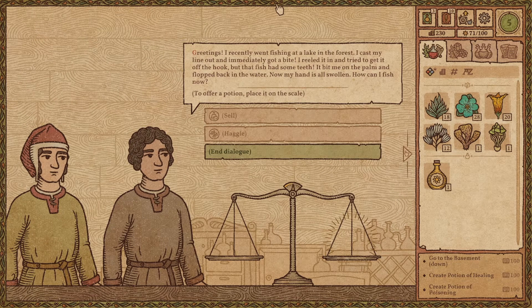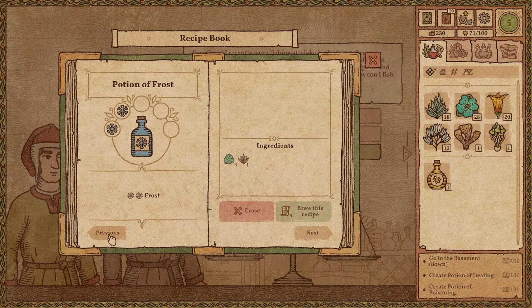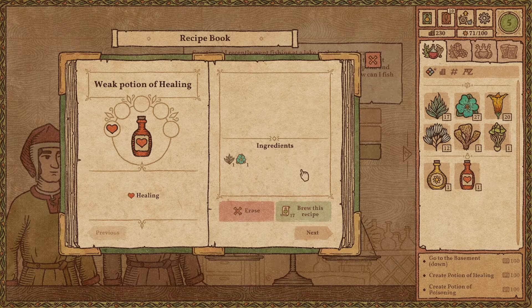Greetings. I recently went fishing at the lake in the forest — I cast my line out and immediately got a bite. The fish tried to get off the hook but it had some teeth; it bit me on the palm and flopped back into the water. Now my hand is swollen. Poor guy — of course we can re-brew the healing potion so we get better prices, even with the same ingredients.